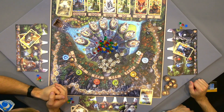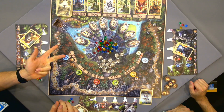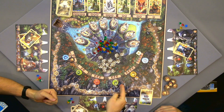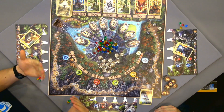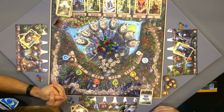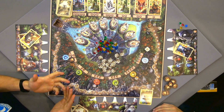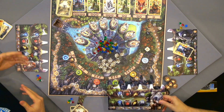So drawing cards, using abilities, earning gems — and then the third action: forge artifacts. These are laying here and they have the same colors as the gems, so as you can imagine, you have to pay gems for the artifacts. For yellow artifacts, you pay yellow gems — in the color of the artifact you want. We also have wild artifacts over here.